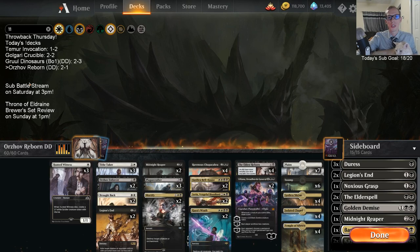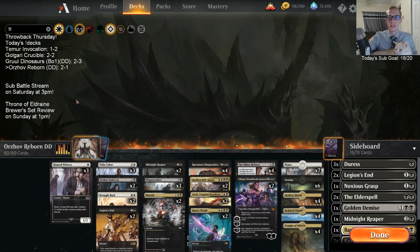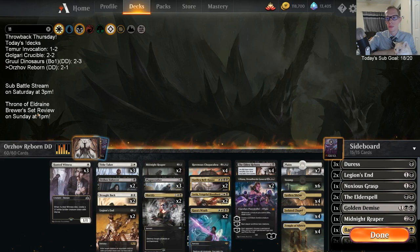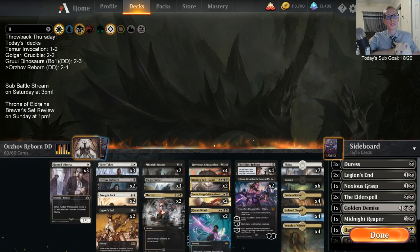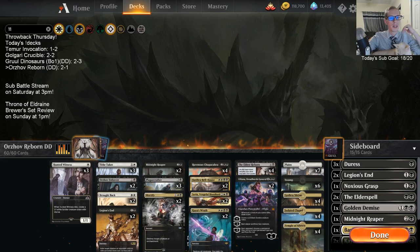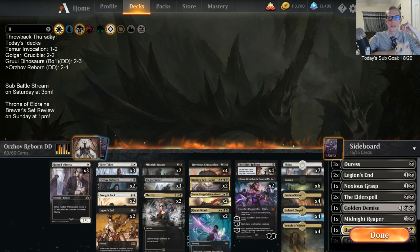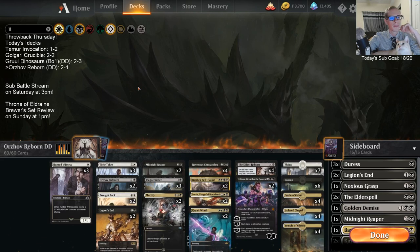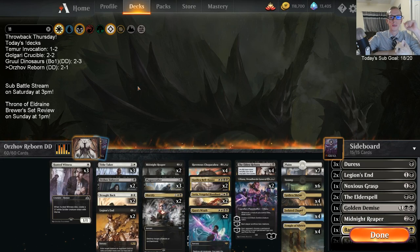We're going to be going through every single card in Throne of Eldraine - Commons, Uncommons, Rares, Mythics - every single card, and talk about how it could be played in Standard. That's what we're calling it: The Brewers Set Review. What can you do to brew with each card? Giving every card some love. That'll be fun. You can play against whoever you want in Arena using the challenge feature. That's it here for Orzhov Reborn - thank you so much for watching, I'll see you for the next video. Bye!